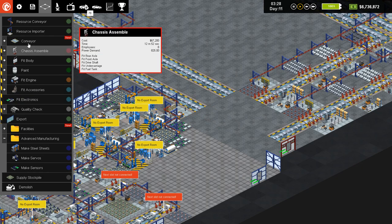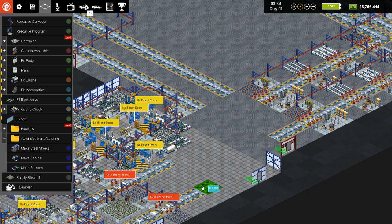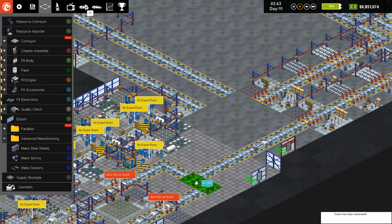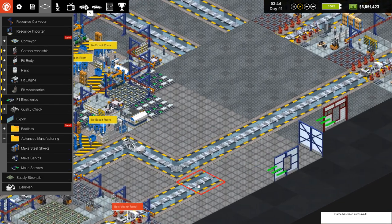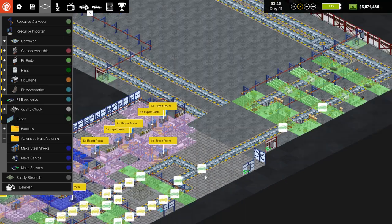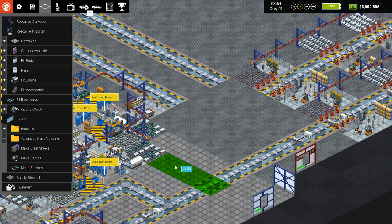I want to have these guys maybe... I'm just not sure how to have them meet up and split up again with the most efficiency. I feel like if we go down to one line, that's gonna create some sort of bottleneck. But I guess we can look and see, and then we'll split off to two lines again.